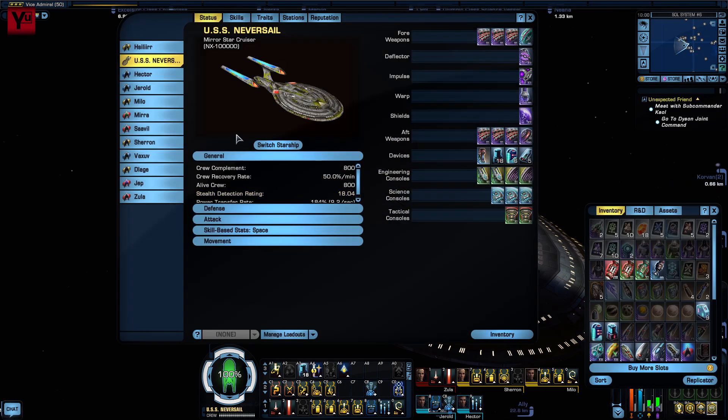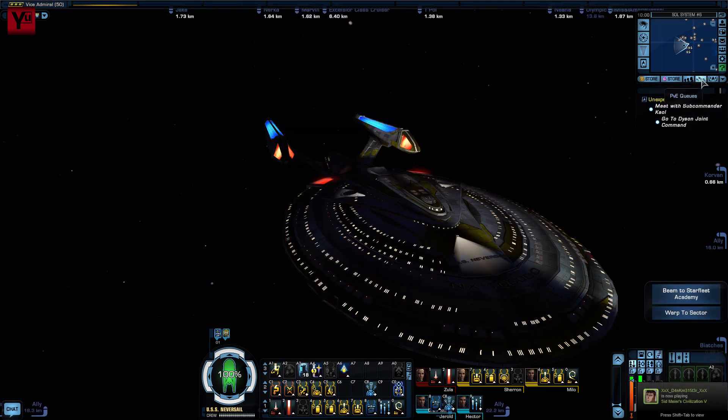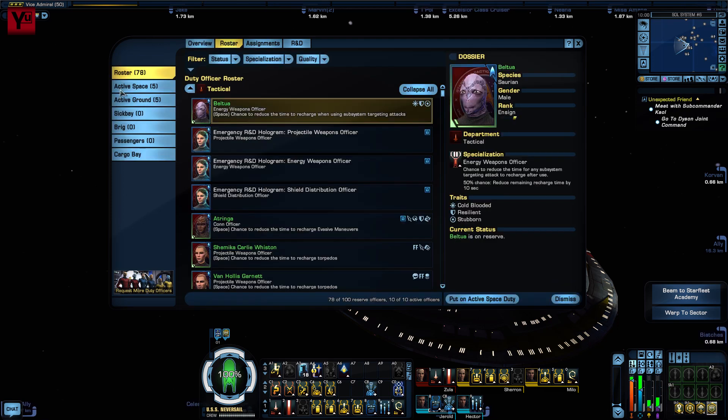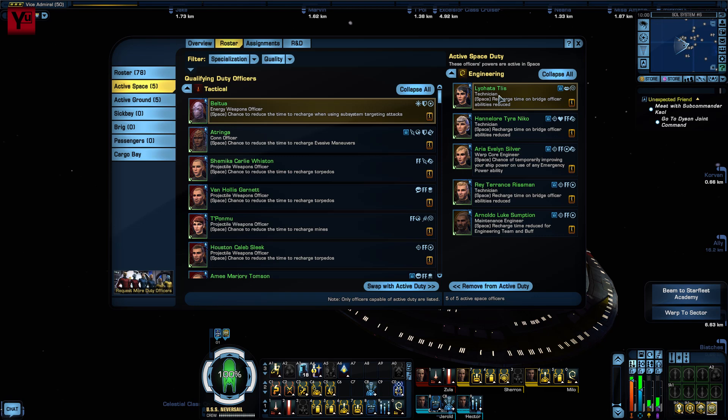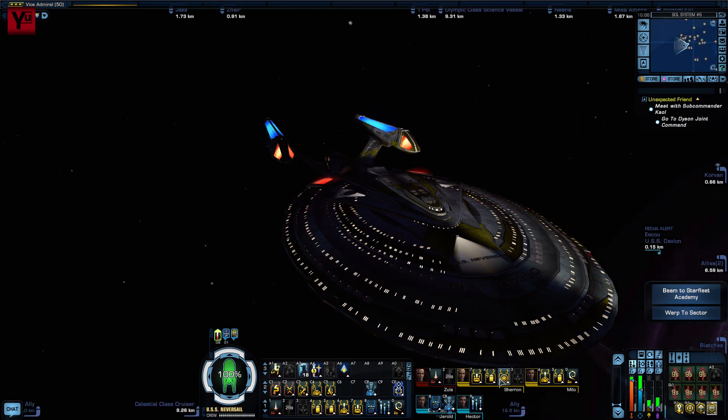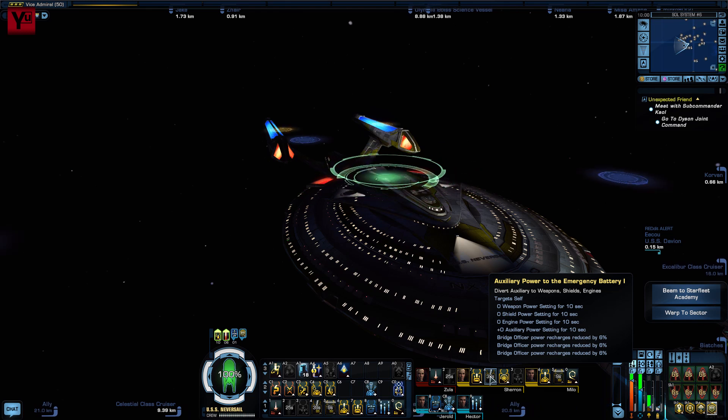That more or less sorts out the ship fitting itself. For the bridge and duty officers, we're going to go with what's known as an auxiliary to battery build. The core of this build is the technician duty officer — specifically the technicians that reduce almost all active bridge officer cooldowns by a percentage when auxiliary to battery is triggered. You can have up to three of these duty officers active and the effects stack. With three cheap common grade officers at 4% each, that's a 12% reduction in cooldown times every 40 seconds; each increase in quality level adds 2% reduction. So three uncommon officers gives 18%, three rare officers 24%, three very rare officers 30%. If you were wondering why very rare technicians come in at 15 million energy credits or more and rares at one and a half to two million, well, now you know.